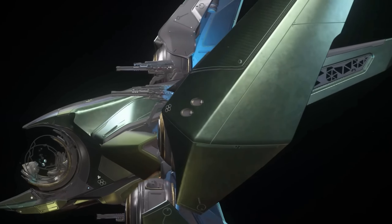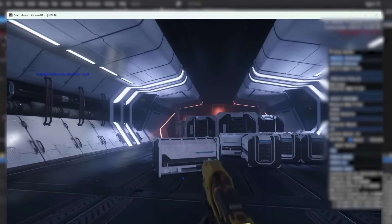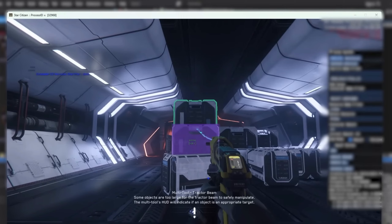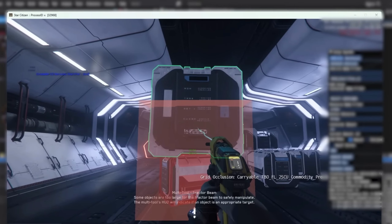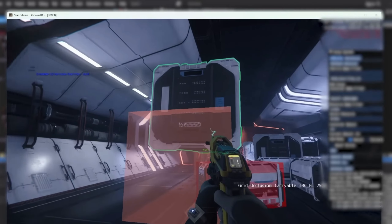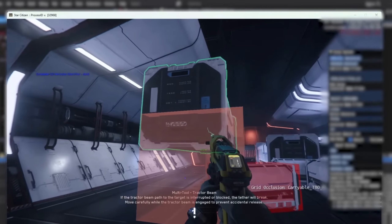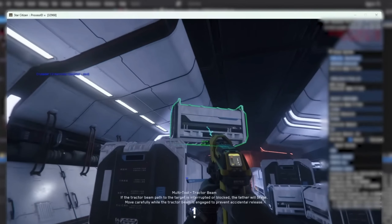And last, cargo system improvements: placing cargo with uneven boxes can be unpleasant, but the system will now try to find a better spot when you're using your tractor beam — a very good addition. That's a little summary of what was discussed in the sprint report; I'll leave a link below if you're interested. Interestingly, there's still a lot of information coming and going seeing as CitizenCon is not that far away. Don't forget to subscribe, and thanks for watching.